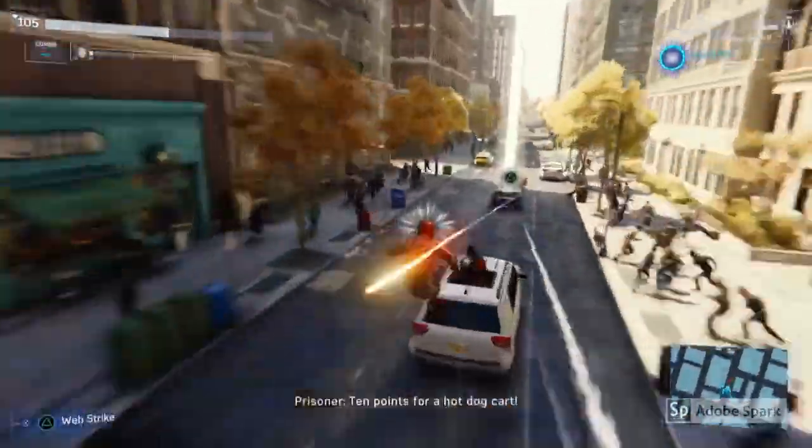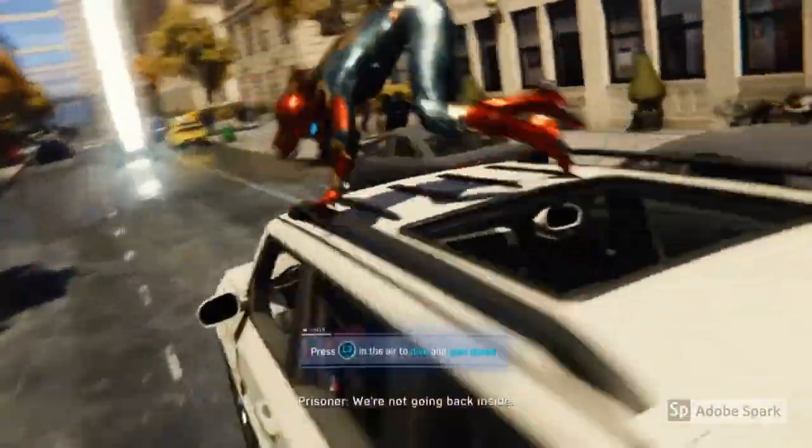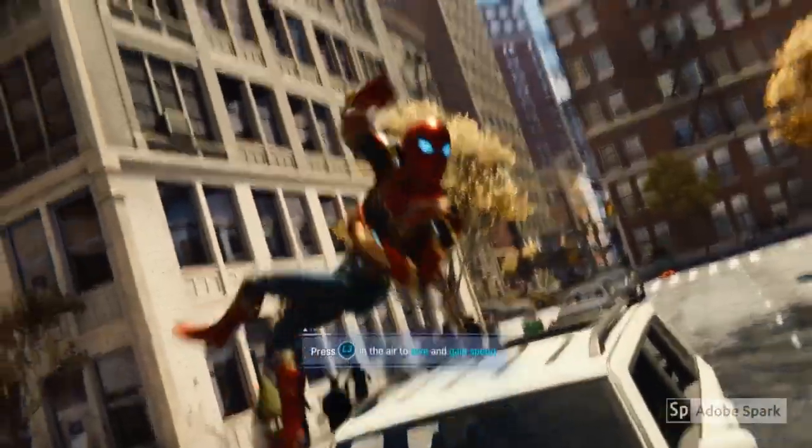Vehicle Takedown missions appear randomly throughout the map. You need to chase a car and get close enough to press the triangle button to get on top of the car to get rid of the enemies.